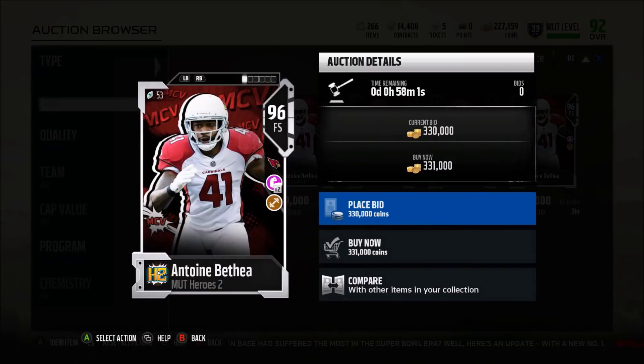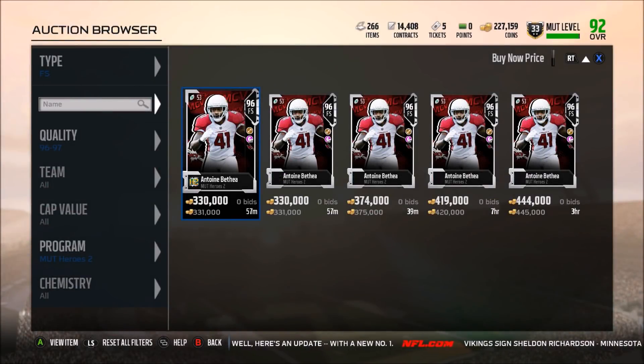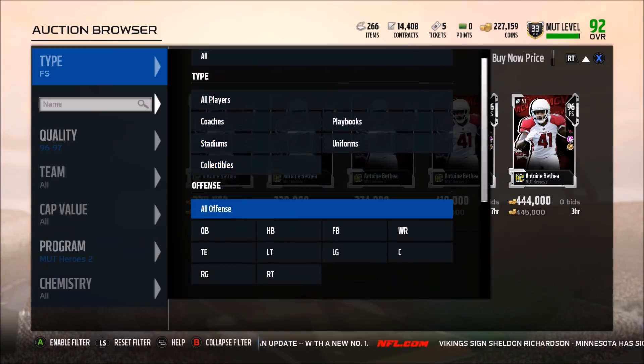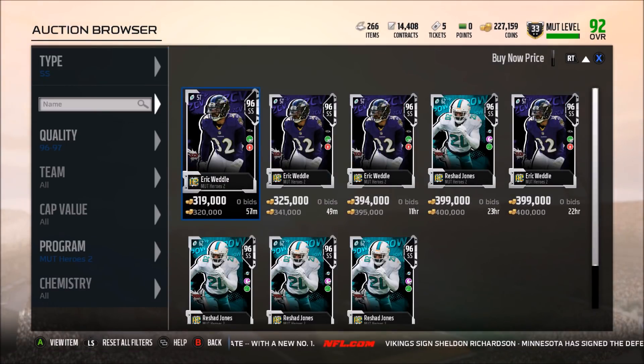Free safety: Antoine Bethea. 90 speed, 5'11" — that's not too bad. Man coverage is his hero trait, but at free safety you don't really man up your free safeties that often. This card is just okay — there are way better cards in the game than him. That's a pass. He's got decent stats, but for the price you can get way better safeties.